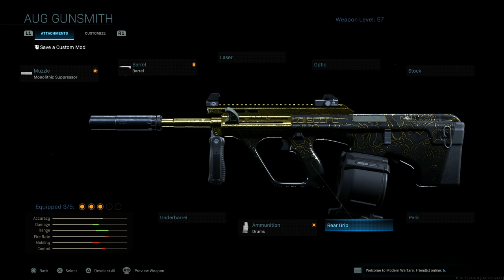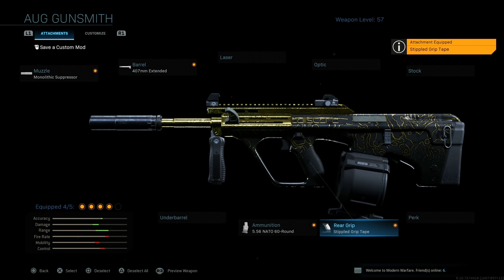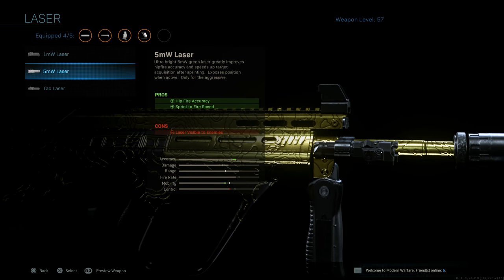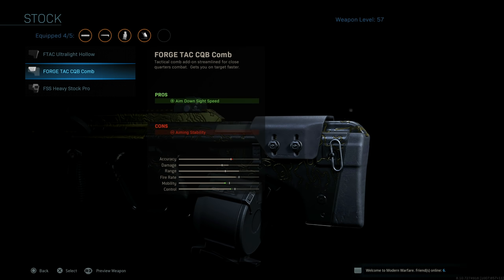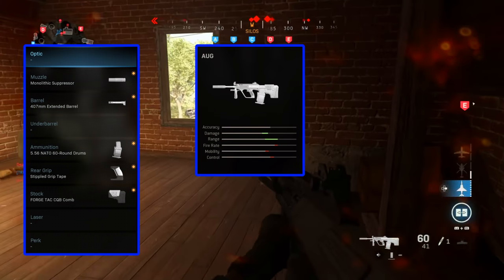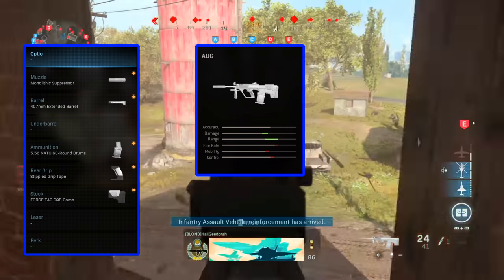Looking at the bottom left, there's a lot of red on the mobility category, so we'll address that with the rear grip. The stippled grip tape helps significantly there. For the last attachment, you can go with the 5mW laser, which increases sprint-to-fire speed and hip-fire accuracy, but the laser is visible to enemies and can give away your position. Personally, I like to run the Forge Tac CQB comb, which gives faster aim-down-sight speed.